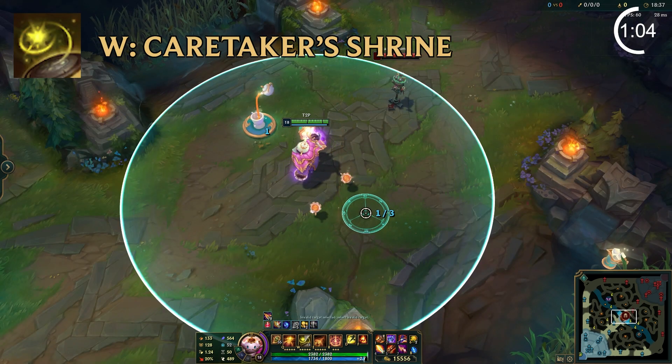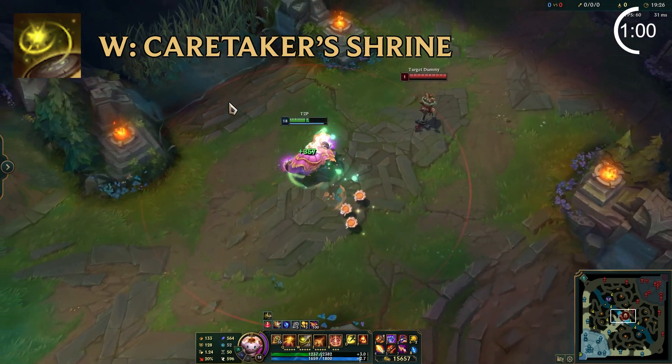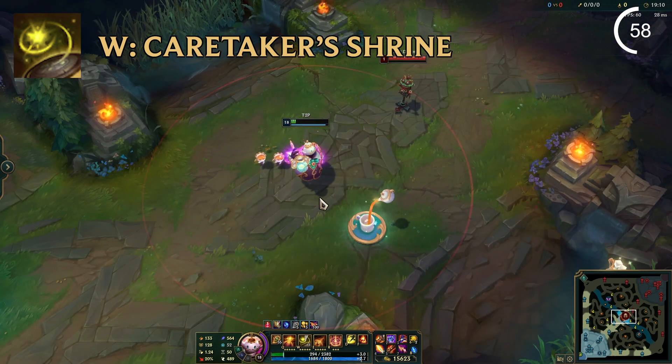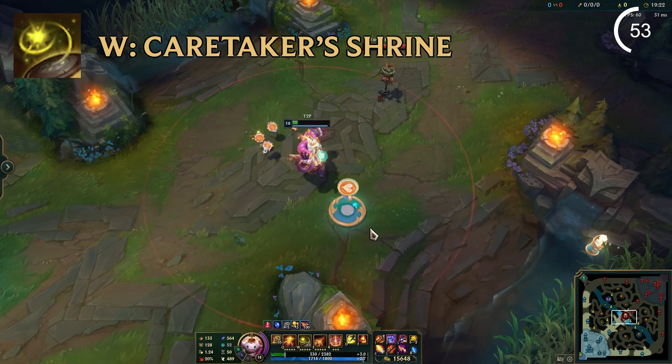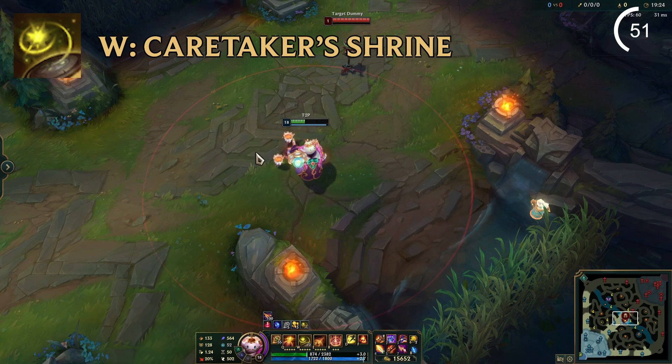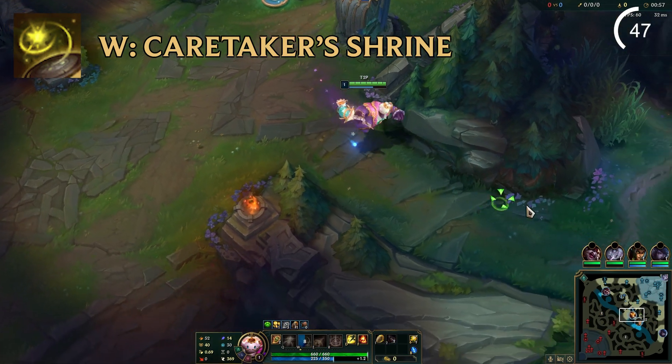His W Caretaker Shrine is a stationary heal that can be placed anywhere on the map. Once placed, the heal will grant a small amount of health. However, after 5 seconds, the heal upgrades and becomes significantly more powerful. Allies who consume the heal also receive a decaying movement speed bonus for 1.5 seconds. Bard can only have 3 shrines placed on the map at one time and stores 2 charges. If an enemy walks over the shrine, they destroy it.